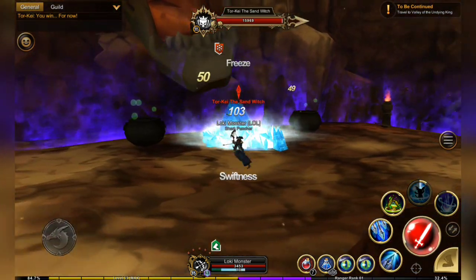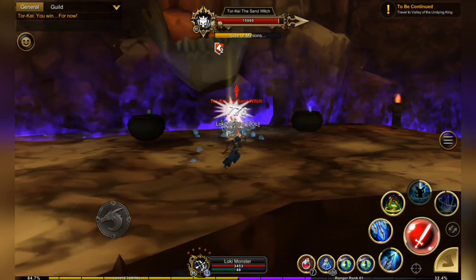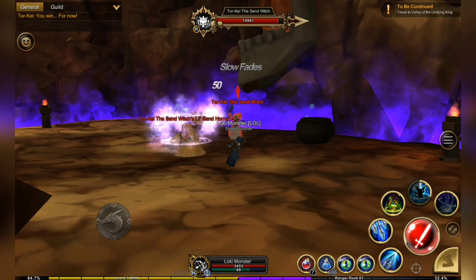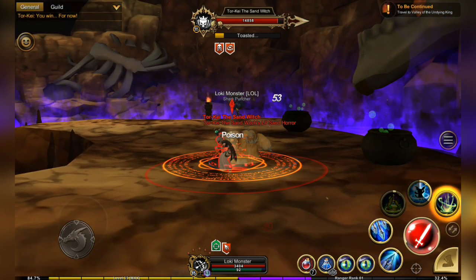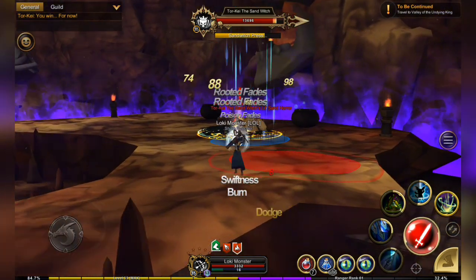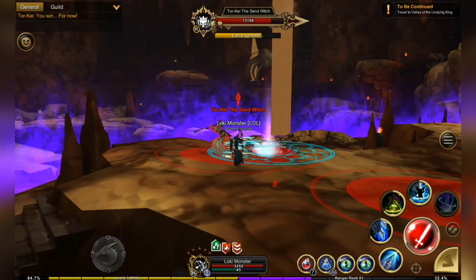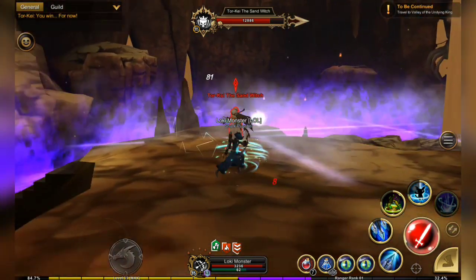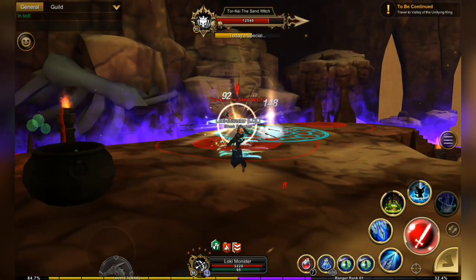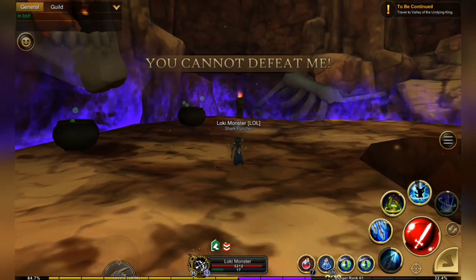Right off the bat I have her locked in place. She's gonna spawn her little sand slime buddy here, and I'm gonna trap both of them in place and just back off. The further away I am, the easier it is to dodge her attacks.